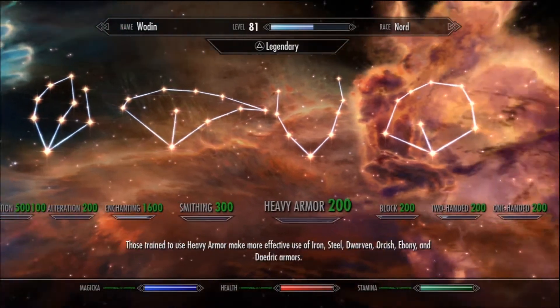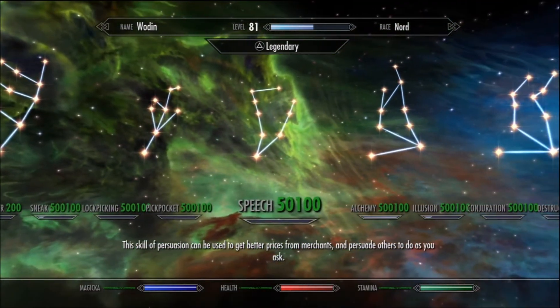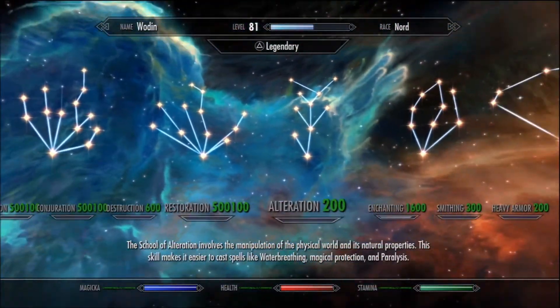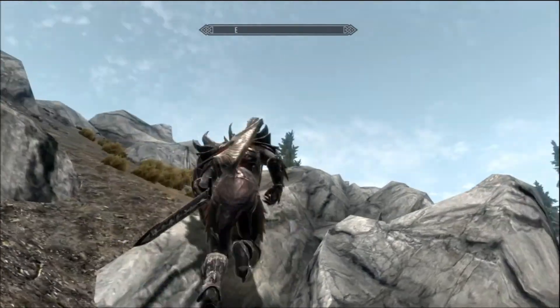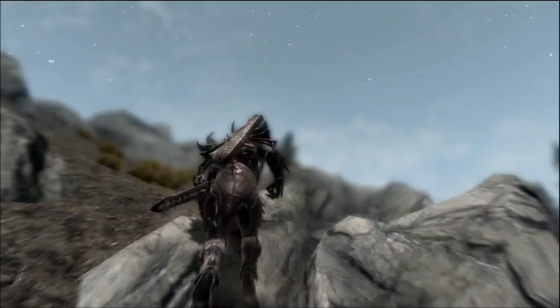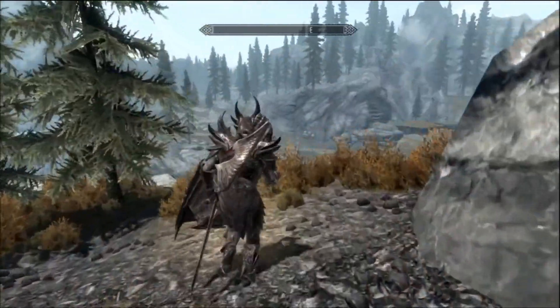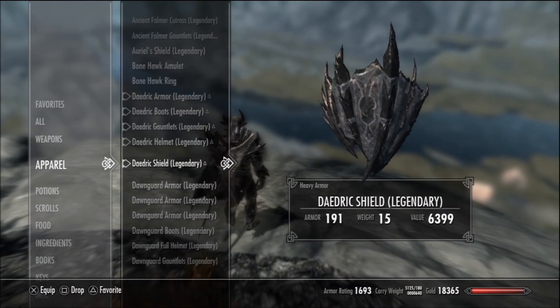Your skills are crazy high — especially some of them. It's not a big deal since the regular ones are already crazy high. At the bottom where it says Magicka, Health, and Stamina, it's not a little green bar — it's a whole bunch of numbers showing you have massive amounts of life, Magicka, and Stamina. Also, your carrying capacity is crazy big, so you don't need to worry about stuff being too heavy.